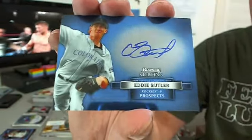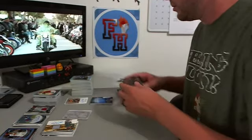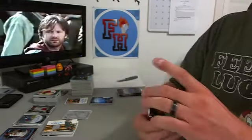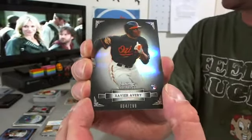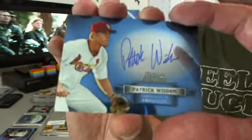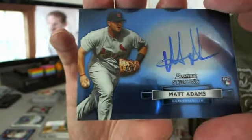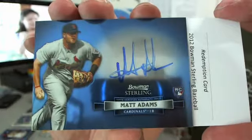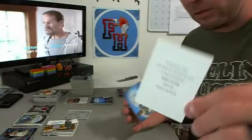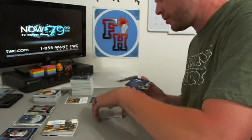Eddie Butler for the Rockies, C-Mac 100. Xavier Avery for the Orioles, refractor to $199 rookie card. Patrick Wisdom — we got a blue refractor out of him out of the Bowman, Oil Fan 14 the Cardinals. Matt Adams on-card rookie, also Cardinals, also Oil Fan 14. And Bubba Starling for the Royals — prospect autograph! Royals is Five Pujols five. Bubba Starling ain't saying anything no more.